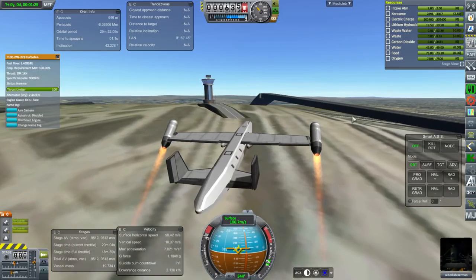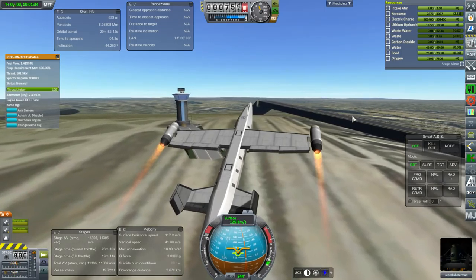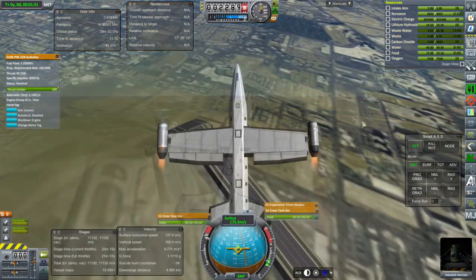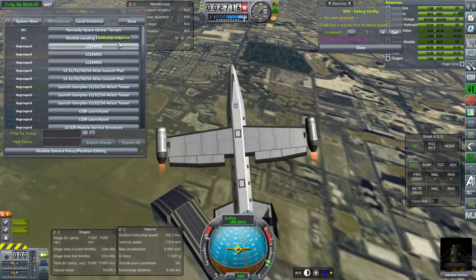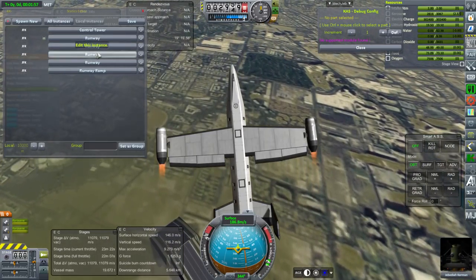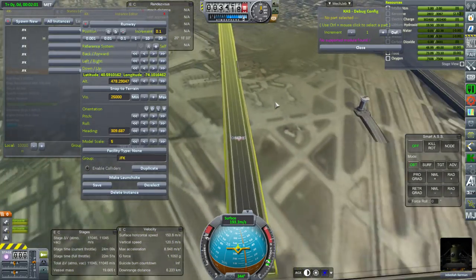This two-engine version is a little bit better at that, but even so, it still looked a little bit iffy on takeoff. Now, with that odd little runway ramp I've got there — the gap between the runway and the ground — that's really awkward. So I decided to open up Kerbal Constructs and see if I could delete the extra runways.